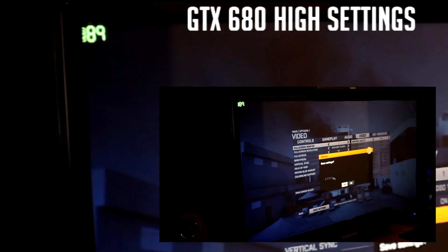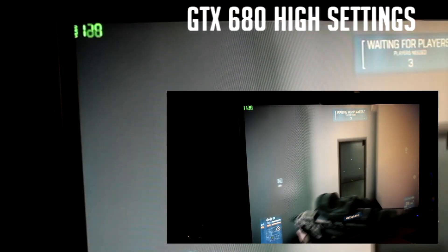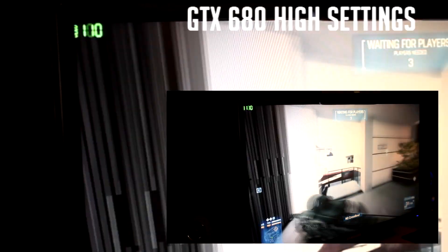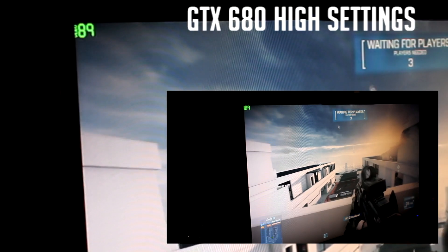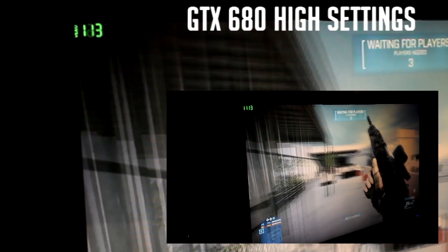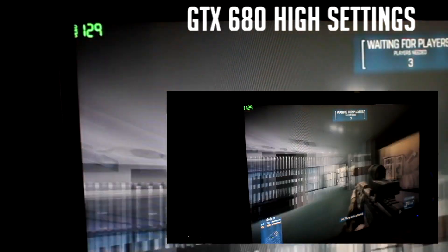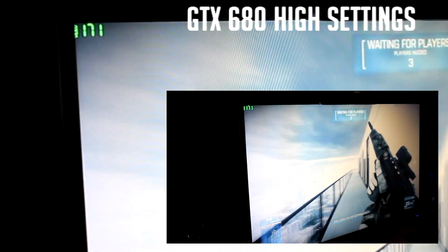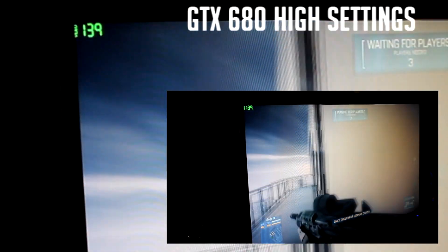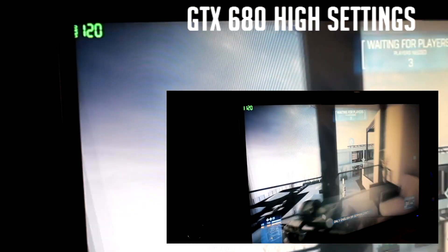Now with the GTX 680 happily installed, let's go ahead and take a look at its frame rate. I've set the game graphics settings to high as I did with the previous card, and I've joined the same map, Zeba Tower, so the test is very fair. As you can see, straight away I'm getting a massive increase in frame rate. After playing for a while I've realized I'm averaging about 90 to about 150 frames, and sometimes I do hit 200 frames. Since recording this test I've also been testing this graphics card on ultra settings and I get around 80 to 90 frames.